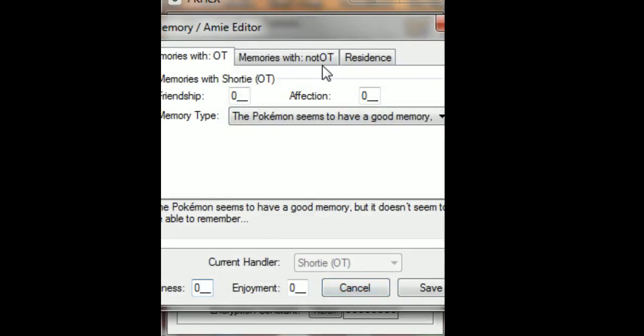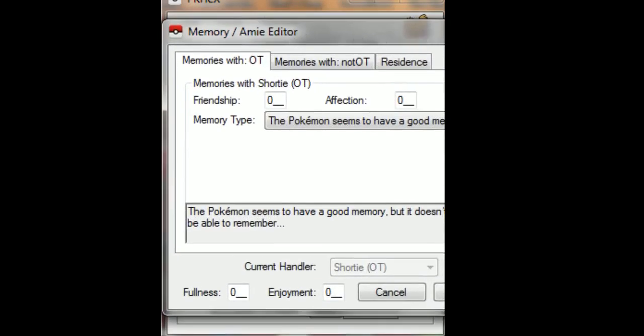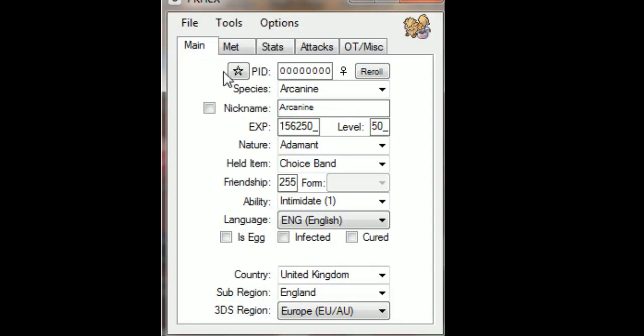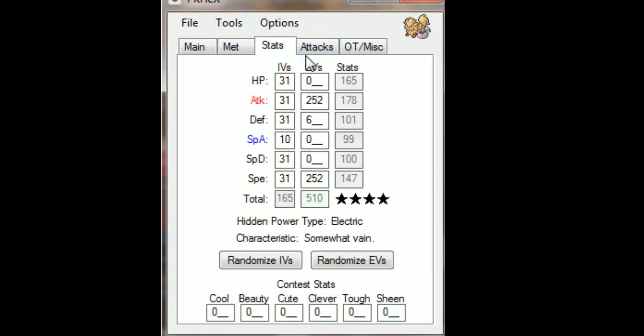In the Memory/Ami tab, you can change affection — setting it to 255 can help with evolutions like Eevee into Sylveon, and gives custom battle text like 'Arcanine obeyed its trainer.' If you want to make the Pokémon shiny, simply click the star. I prefer normal Arcanine, so I'll click Reroll to take off shiny — clicking Reroll also makes the Pokémon's PID legitimate automatically. You can change gender using the gender toggle here.